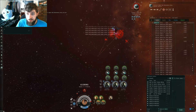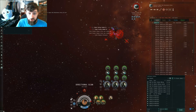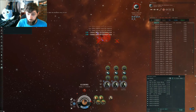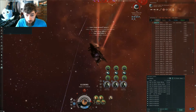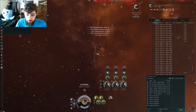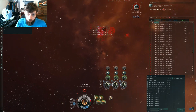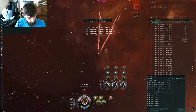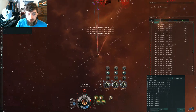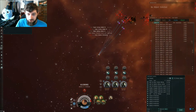It looks like the mission is about done. All we have to do is kill this fortress. Watching D-Scan — we're aligned home. This is where you want to double-check that you're aligned right before it dies, because if you're not aligned, you have to warp out, and warping takes about the time that the drones come in. We're going to pull in the drones now, and we're going to pull in our fighters. As soon as they get back in, we'll go dock up.